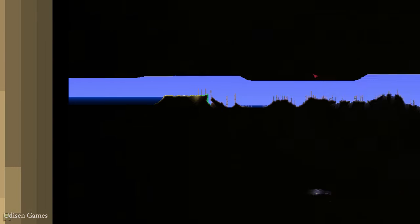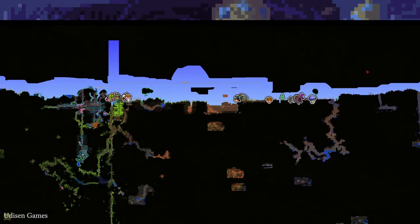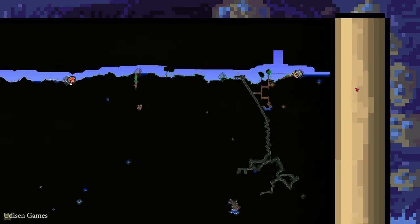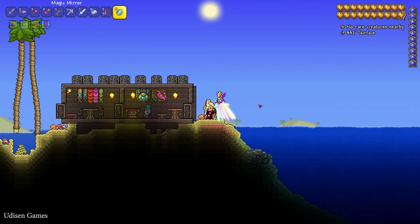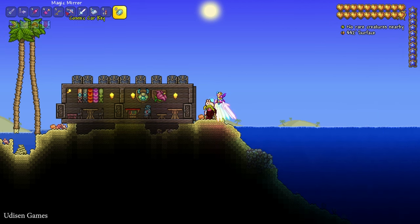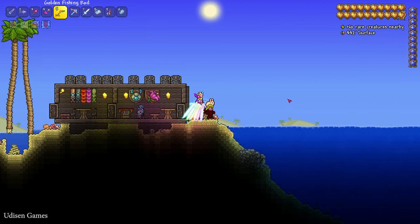Usually the ocean can be found on the border of the map — usually on the left, and very often also on the right side. As you can see, easy. After that, come here and cast your normal fishing rod, and prepare yourself.